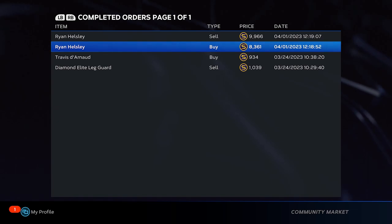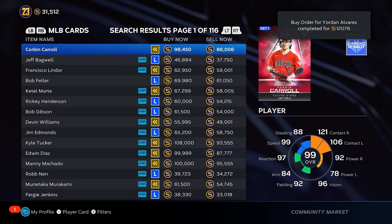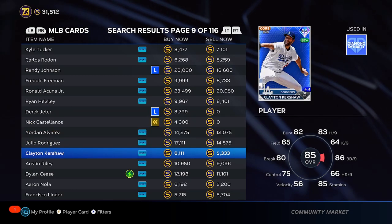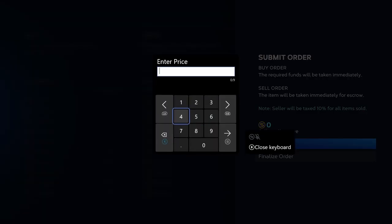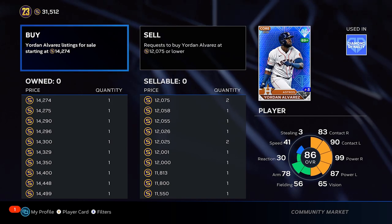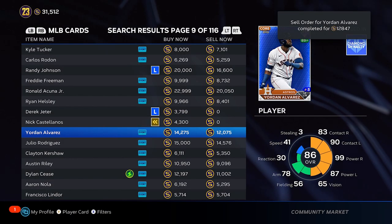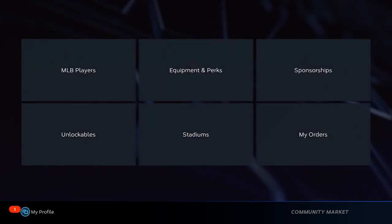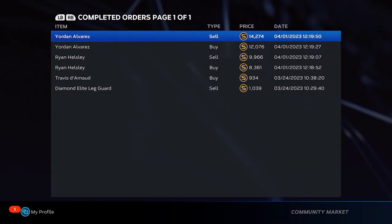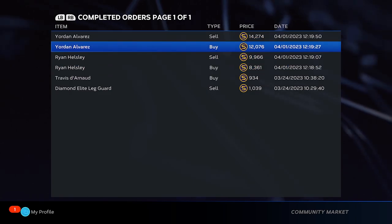Now you guys can see — we still have Yordan up but in completed orders: we bought Helsley for eight thousand three hundred sixty-one and sold them for nine thousand nine hundred sixty-six. Take about 990 off for the tax and we made about 600 stubs. The buy order just went through for Yordan, so we're gonna go back over to Yordan and put it up for fourteen two seven four. It's kind of fun actually — kind of hectic and entertaining at the same time. The reason this happens is you've got people who are impatient and just click 'buy now' right away. And so two sales just back to back — this was in a matter of a minute.